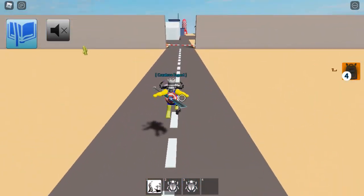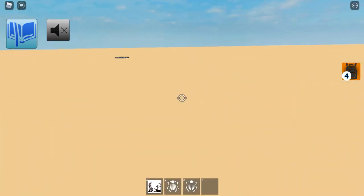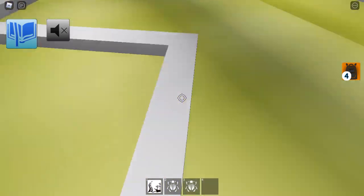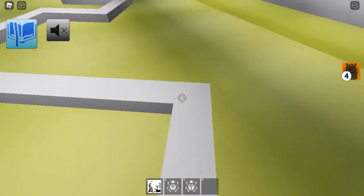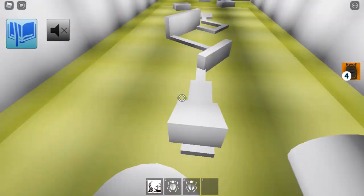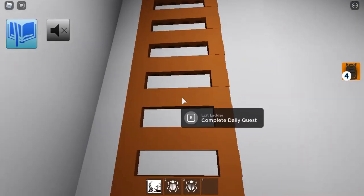The final zone is Area 51 Zone. Go behind the bunker to find a sewer lid. Go into the sewer and you will do some parkour. Once you've completed the parkour, you'll find a ladder. You can only do this on Monday, Wednesday, Friday and Sunday. Be sure not to go into the sewage or you'll die — and then you'll get XP.